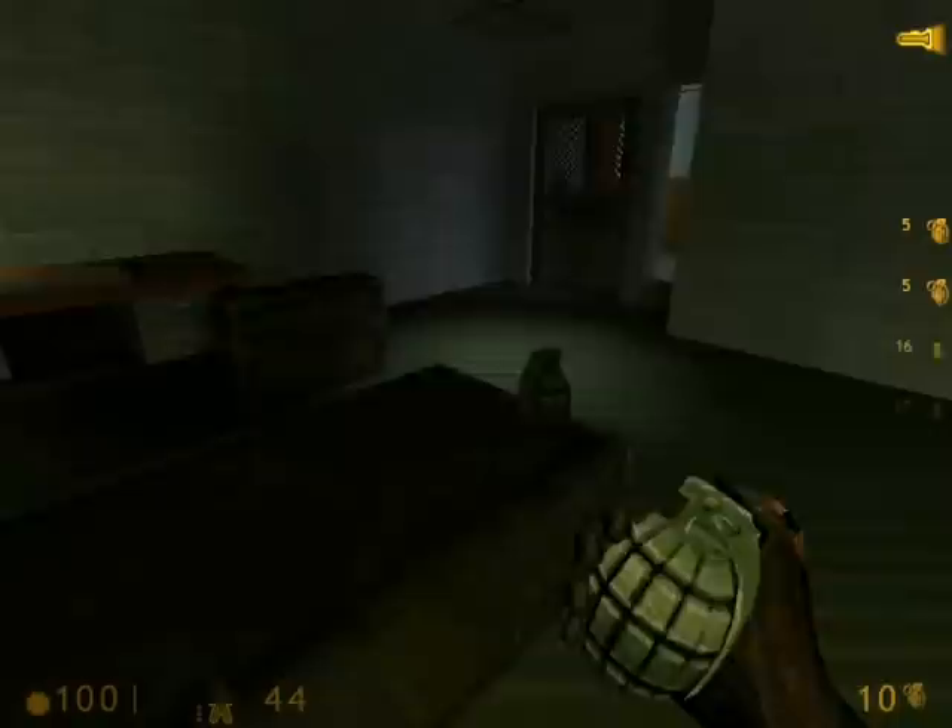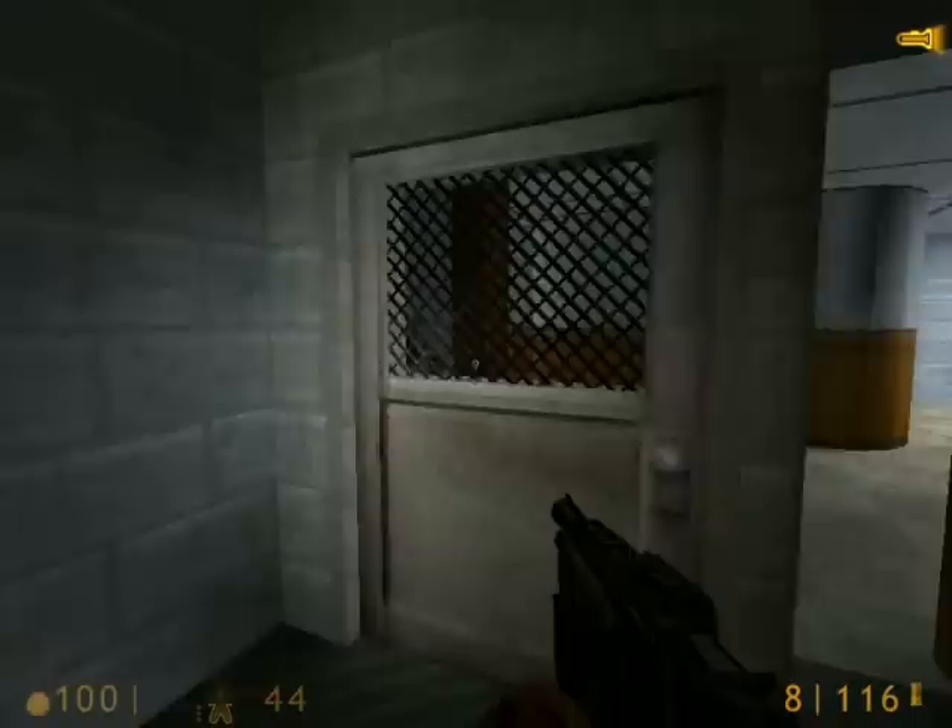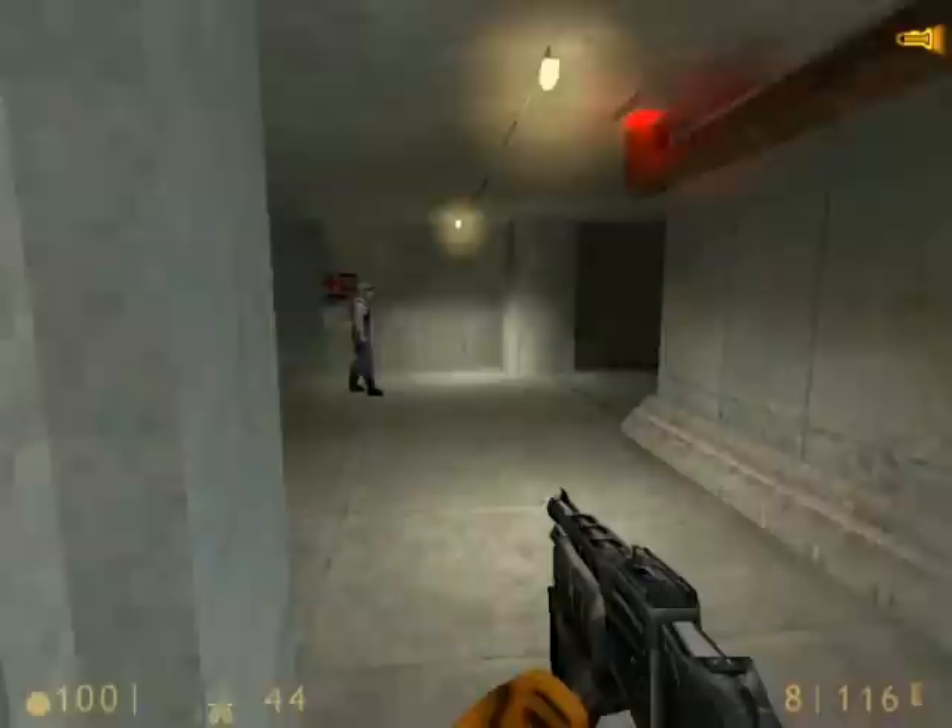Shotgun ammo, pistol ammo, and finally we get some grenades again. We're stocked up and there's a health machine there. So now we'll go back out the door and we're back in this area again.